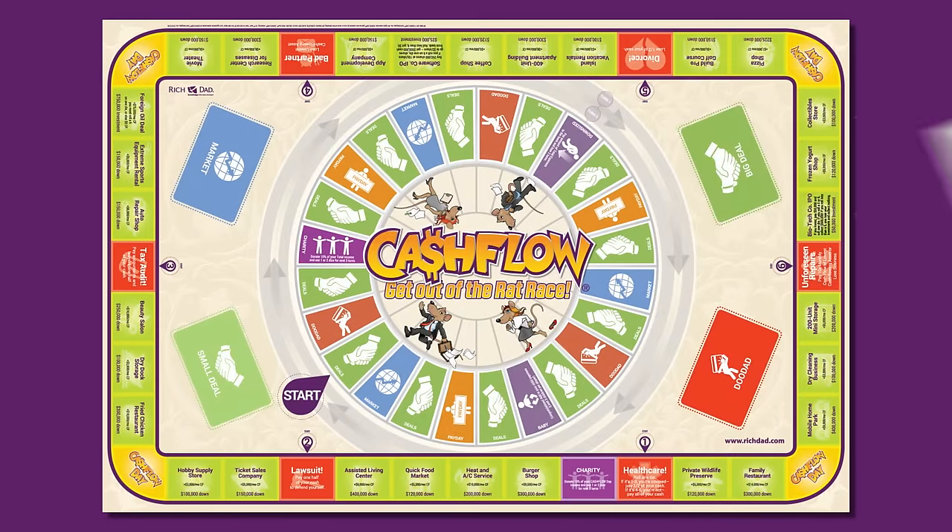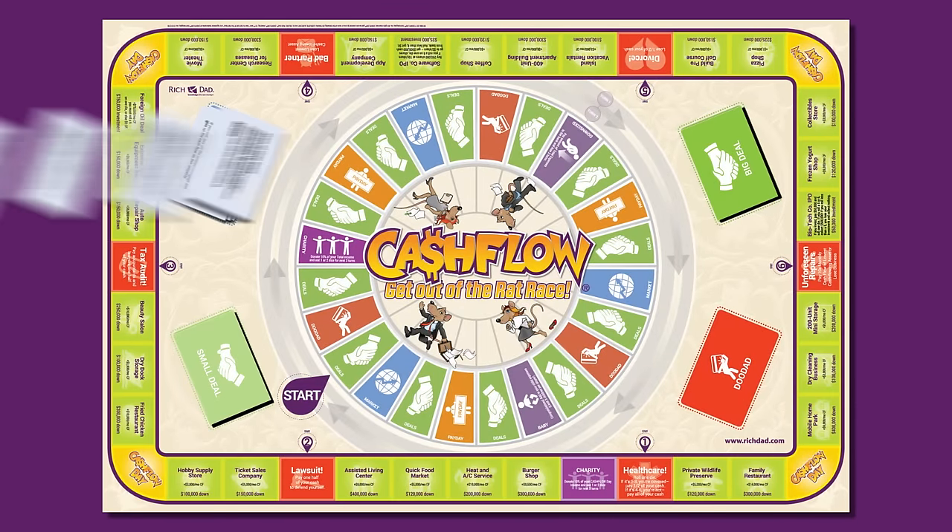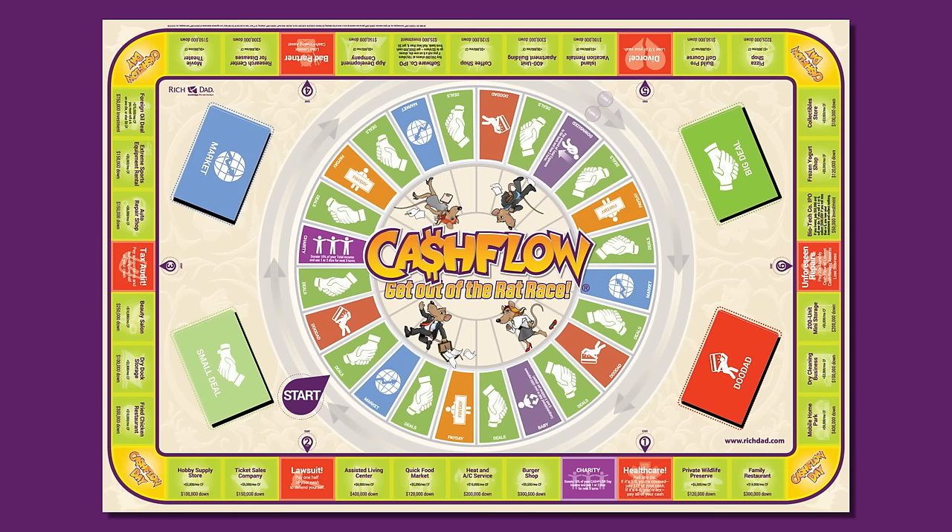Game Setup. To set up the board, shuffle the big deal, small deal, market, and doodad cards. Place them face down on their marked spots.